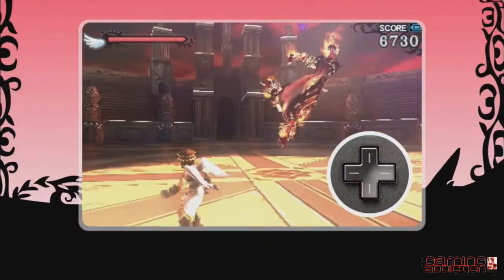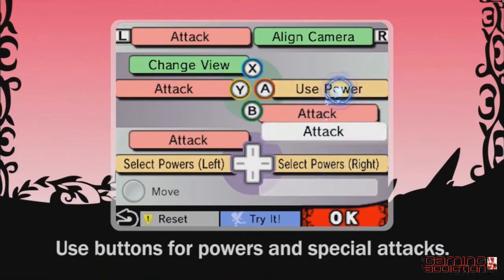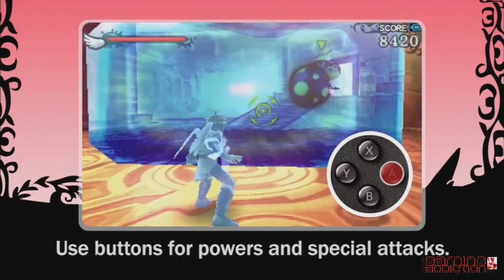You can use buttons to activate powers and special attacks. In the options menu, you're able to assign actions to buttons that you can access easily during gameplay.